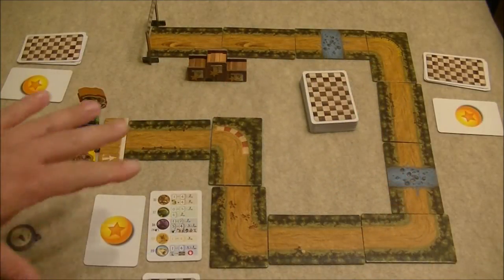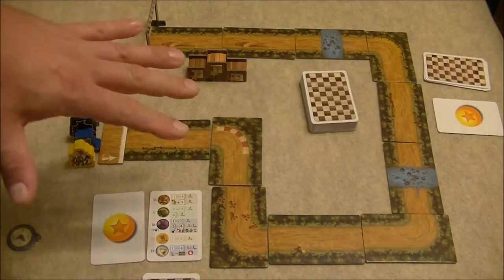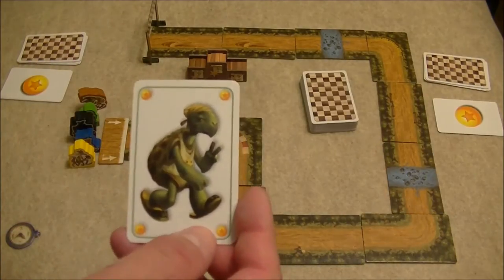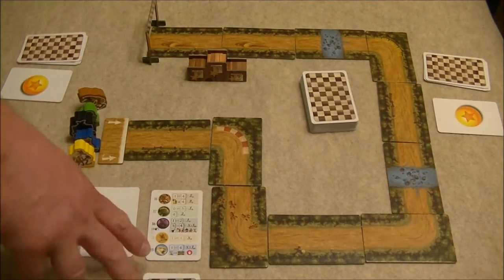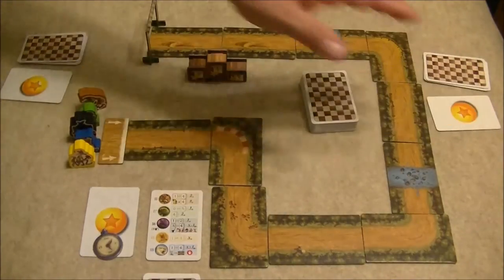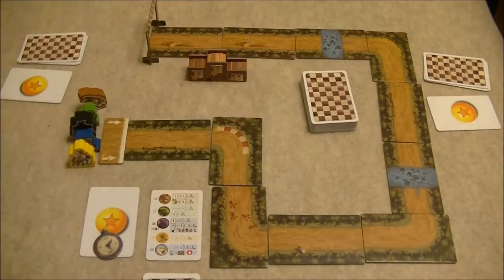To set up the game, first shuffle all the starting bet cards and deal one face down to each player — I have this set up for three players. Players keep their card hidden; this is who they are betting on to win the race. Player one has the first player token and is rooting for the tortoise. Player two has the big bad wolf, and player three has the hare. Next, build the racetrack by shuffling all the tiles — you can choose either side — and create your own race course.